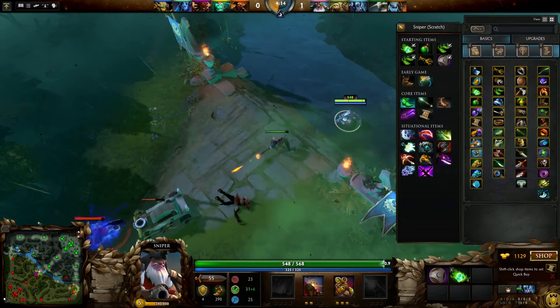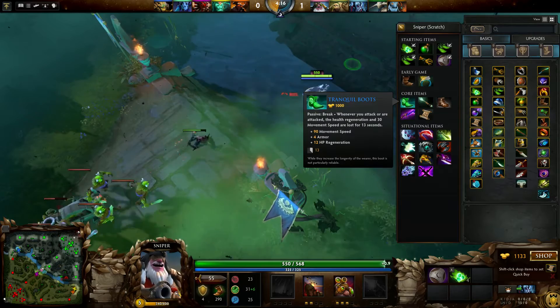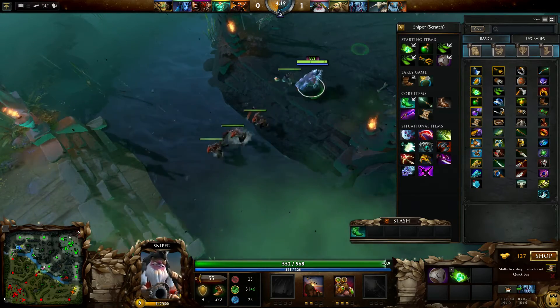Once you reach 1000 coins, I would recommend you buy Tranqobots because they will help you move faster.